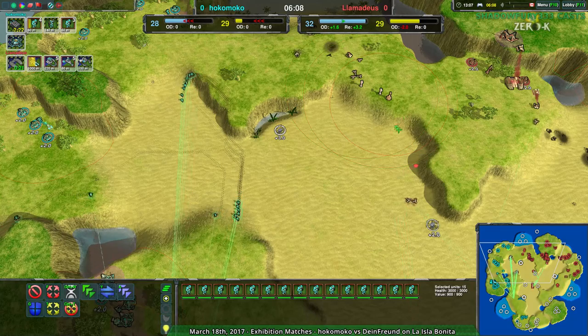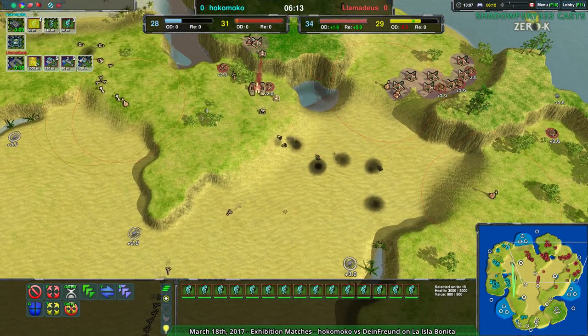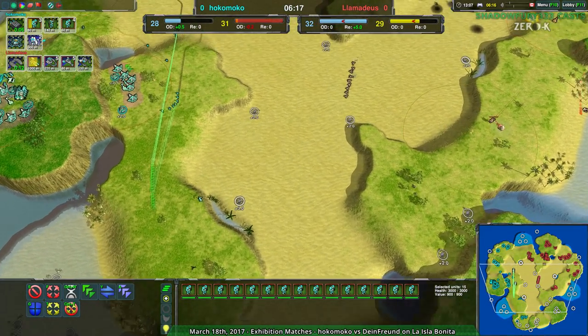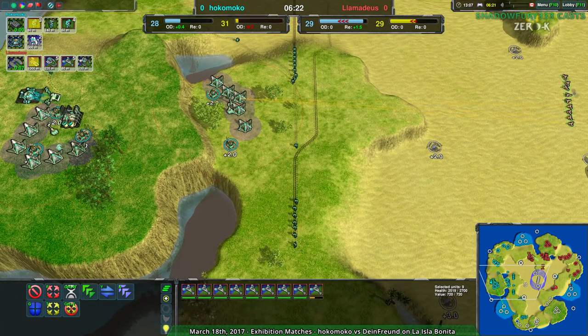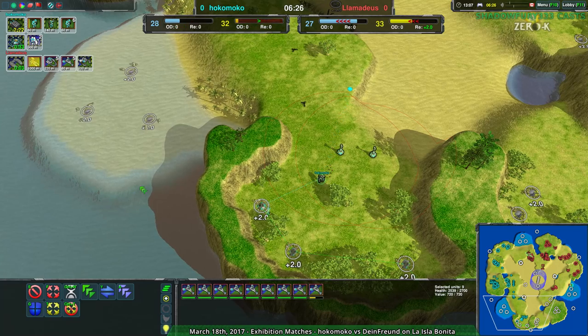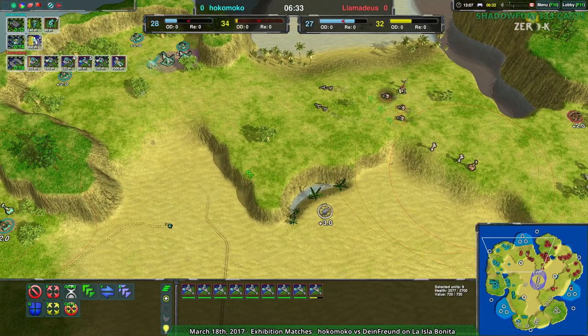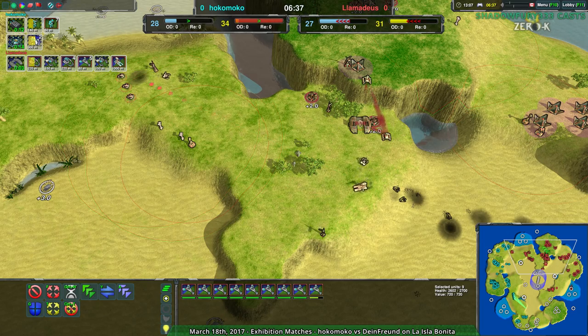Luckily for Hocomoco, they aren't going through Lamedeus' defenses. Unfortunately, Lamedeus still has a very strong military position. Lamedeus appears to be setting up to attack the main base as well — these daggers are going to come into this lower area. They might go to the southwest where the commander is just now setting up the metal extractors, which actually does start to give Lamedeus an advantage. Lamedeus was getting something out of reclaim, but that's accessing a lot of that reclaim, so Lamedeus is actually slightly behind economically all things considered.